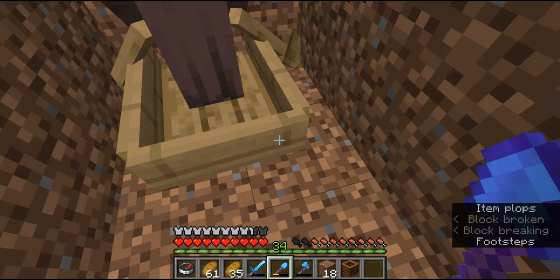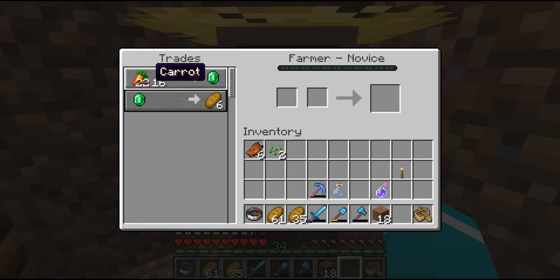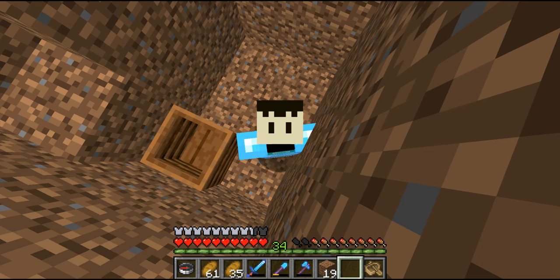Give him a job now — instead of 22 carats, you'll only give him 16 carats for one emerald. And that's it guys. If you enjoyed this video, smash like and subscribe for more content like this. If you want to know how to breed the newly cured villager, I'll leave a guide in the end card so you can see how to do that.